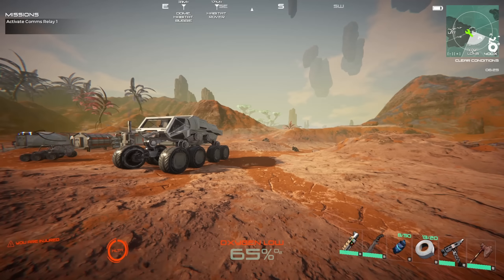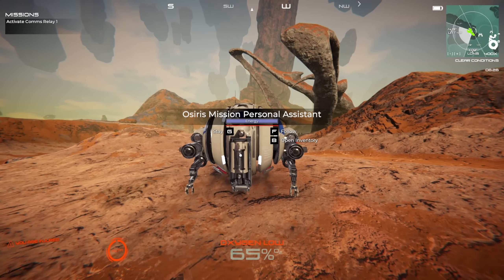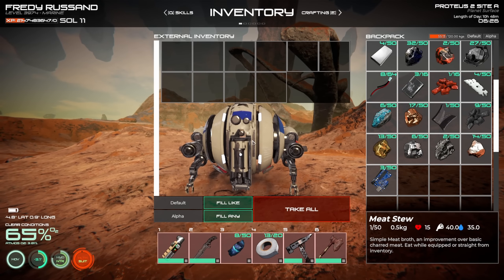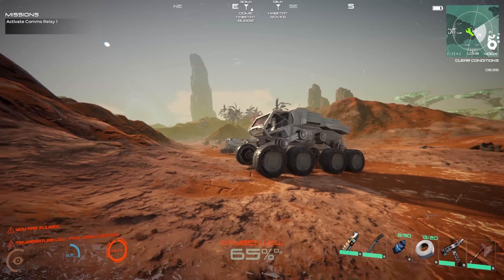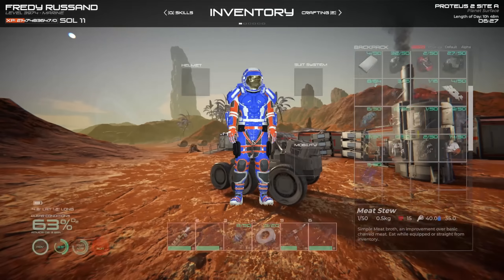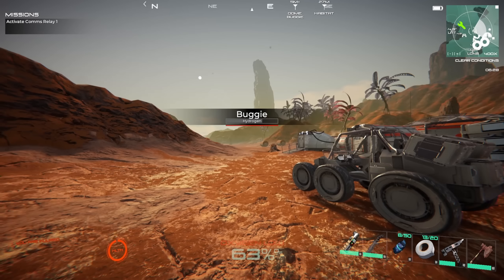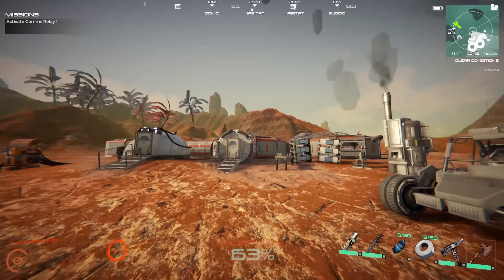Welcome to Osiris New Dawn. I'm back in my base, just checking on this guard — he's just patrolling so I'll leave him. On the way back from the satellite dish I collected a bunch of stuff: space debris on the floor and also a few nodes, so I got a little bit more resources, which is great.